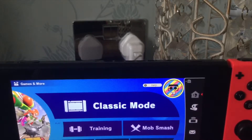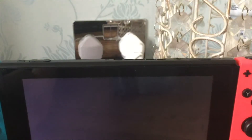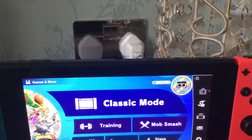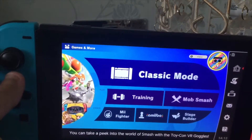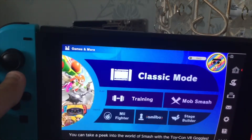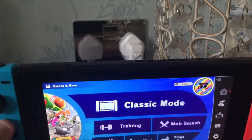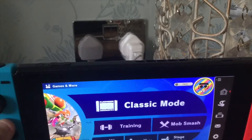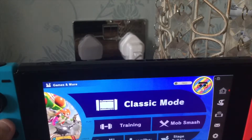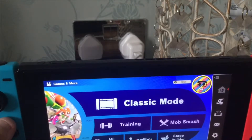Here's what I'm going to be analyzing. It's called the Nintendo Labo VR Goggles. Basically, you can take a peek into the world of Smash with the Toy-Con VR Goggles. If you have the Nintendo Labo VR Goggles already, you can use them. If you don't have them, it will still let you play with the VR goggles.